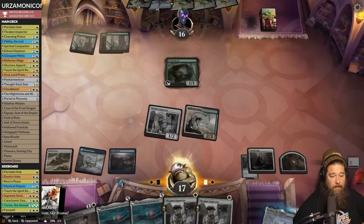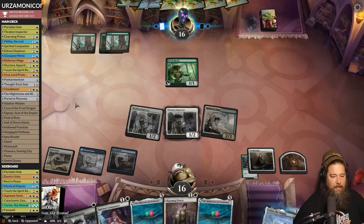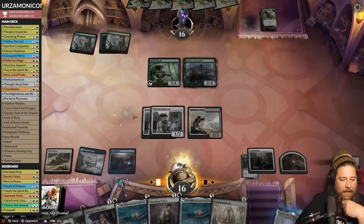So many Thraben Inspectors. We crack the clue trying to hit a land, hopefully we do. Spirited Companion, then another Thraben Inspector. It'd be so much better if we were hitting our land drops to get toward these Mightstone and Weakstones. There's the Courser — no land, another couple on top. Oh, Panarmonicon! We are a Panarmonicon deck, but in this case we'd rather have a land. We crack the clue trying to hit a land — if we whiff on a land here it's so bad.